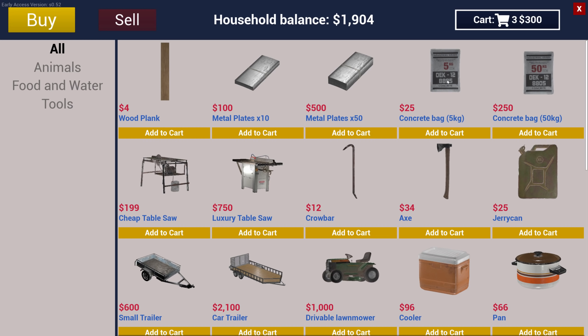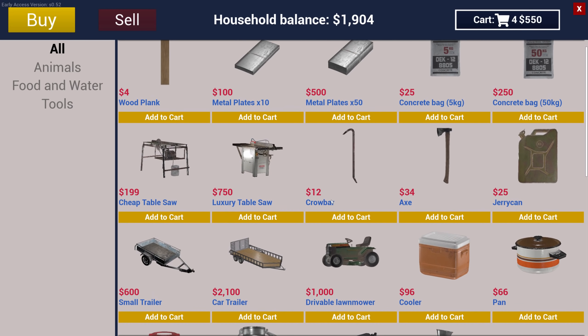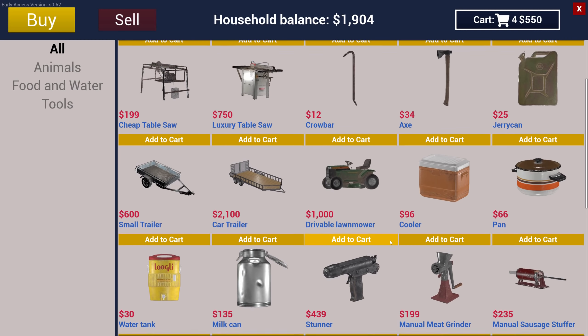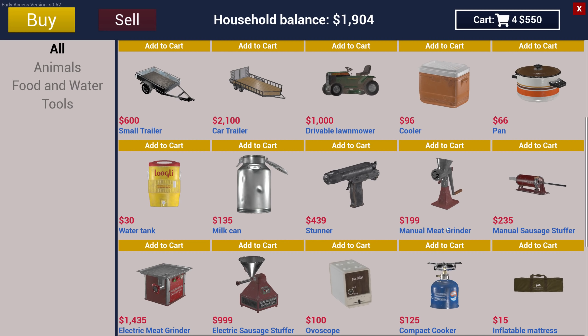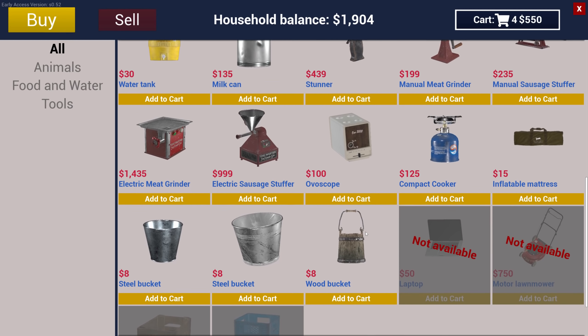This is for the well. A 50-kilogram bag of concrete is 250 dollars — let's go ahead and buy that and see if it's what we need. Here's the lawnmower — you can still buy it but now it's a thousand. Here's where you buy the crowbar and axe. The cooler — I think it's actually cheaper at the general store, so be careful. Some things you can buy here you can also buy at the general store. I think the cooler was only 90 there.